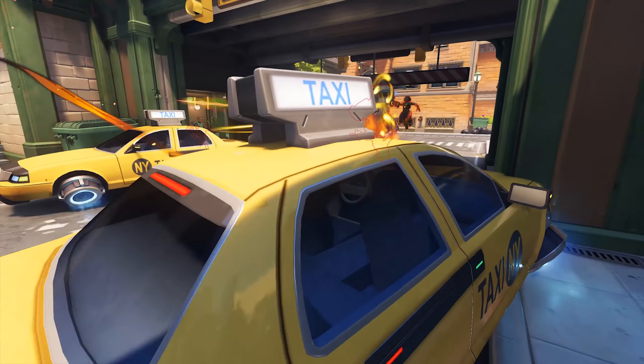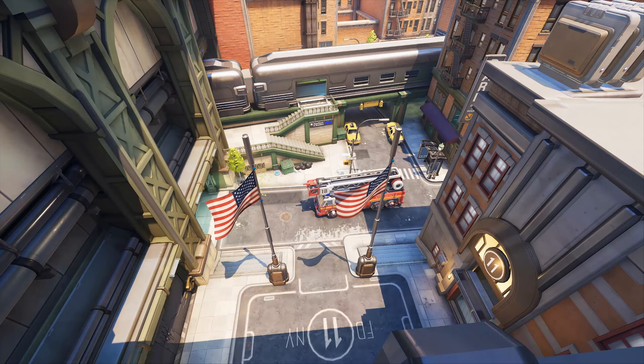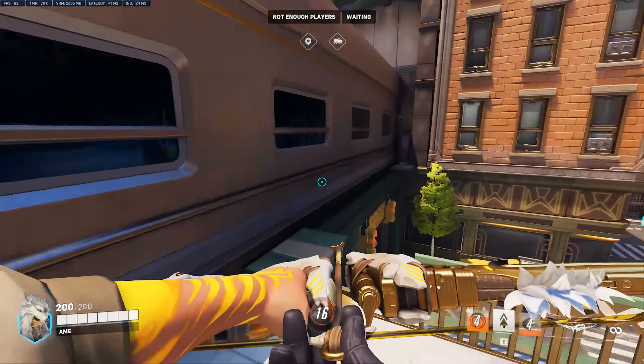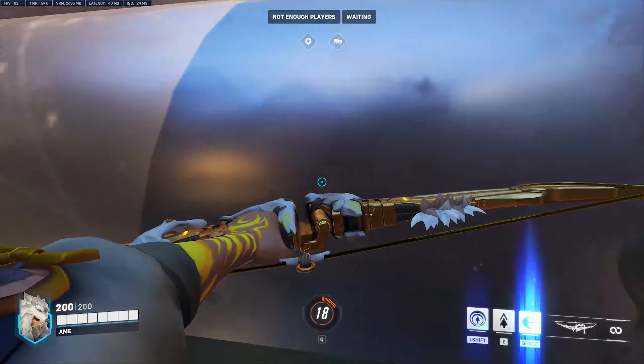Tip number one. Next up, we have Midtown. I have a few useful tricks for this map. To start off with the first point, you can actually slide and do all kinds of crazy stunts on the top of the train. For example, with Hanzo, you can wall climb the roof of the train, surf the top to get a quick shot at the enemy high ground and launch back out. You can do the same thing with Junkrat too.